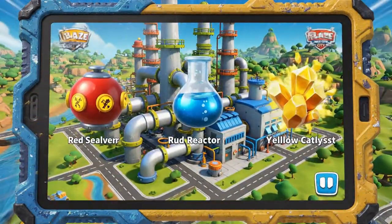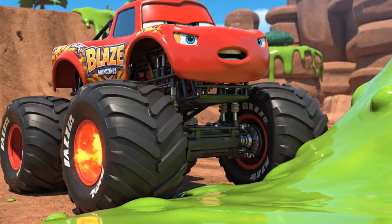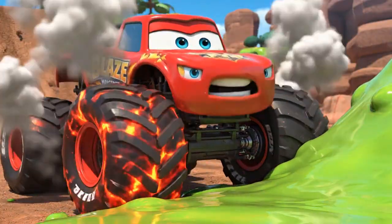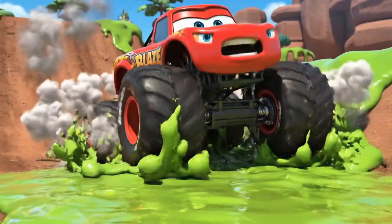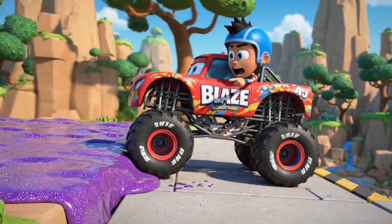We need the blue solvent, the red reactor, and the yellow catalyst! Use my engine heat to warm the glue so it don't stick to my tires! Blazing speed heat, on! Careful, Blaze! Keep moving, or the heat will wear off!